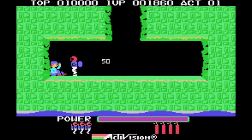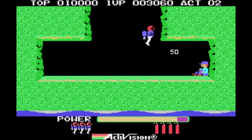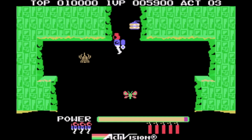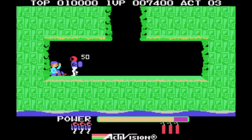Now if you guys have never played this, HERO was released in 1984 by Activision on several different consoles — the 2600, the 5200, the Commodore 64, the Atari 8-bit line. You name it, this was on pretty much everything. In fact, I believe even the Amiga had a level editor for this game so you could actually create your own levels and play them.